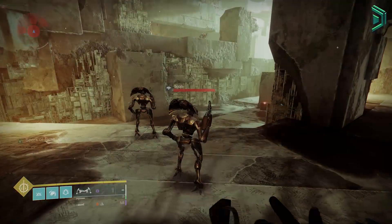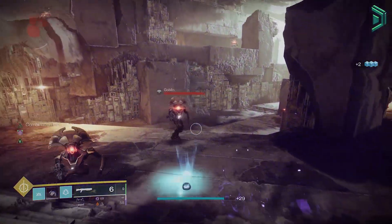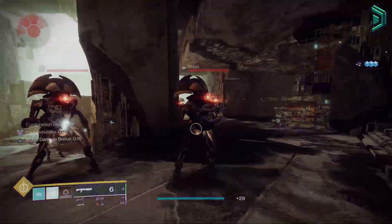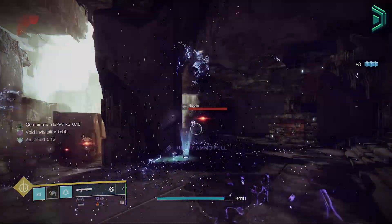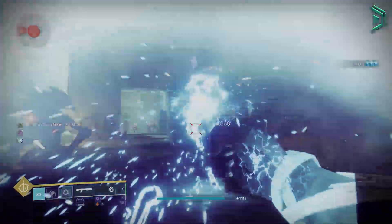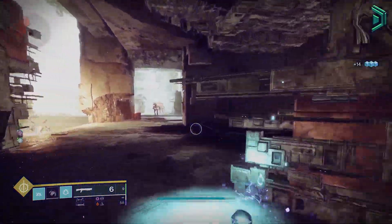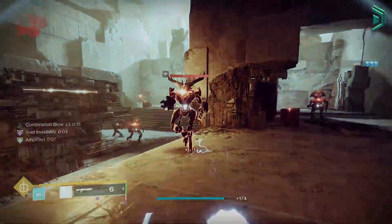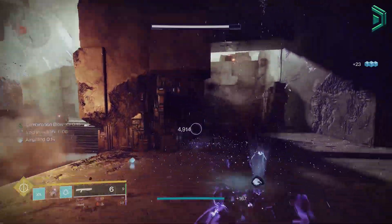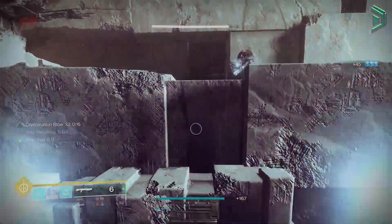The way you'll use this build effectively is start by killing an add with your melee — this will spawn an arc elemental well and make you invisible. Picking up the well will give you increased melee damage, then you'll dodge and repeat the same process 2 more times to stack up Combination Blow. Doing this on a loop will overcharge your ability, jolting enemies, blinding them, causing arc chains, making you invisible, giving you DPS buffs and damage resistance all at the same time, and then you'll just run around killing everything on a loop with one-hit melee abilities.